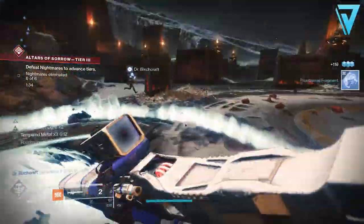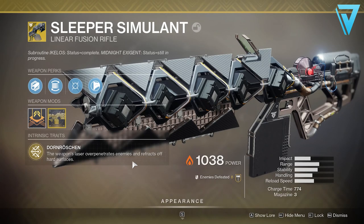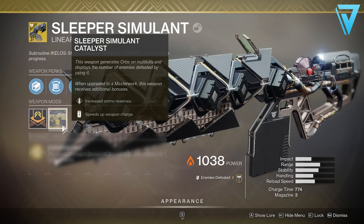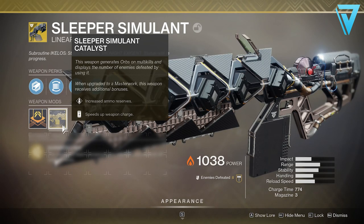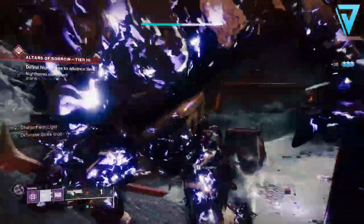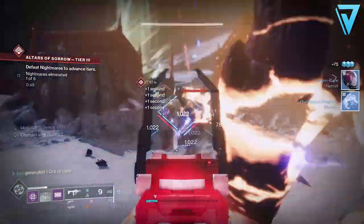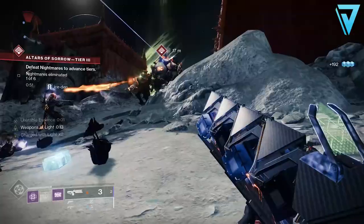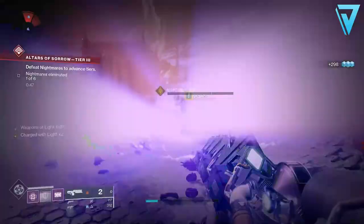The first contender we're looking at is the Sleeper Simulant — an exotic power linear fusion rifle. Its intrinsic trait causes the weapon's laser to over-penetrate enemies and refract off hard surfaces. It also has Moving Target, improving movement speed and target acquisition when aiming down sights while moving. Introduced back in Warmind, it was one of the best DPS weapons at the time but has been in the shadow of other exotics in recent seasons. All figures here are with the catalyst applied — you definitely need the catalyst for these numbers.